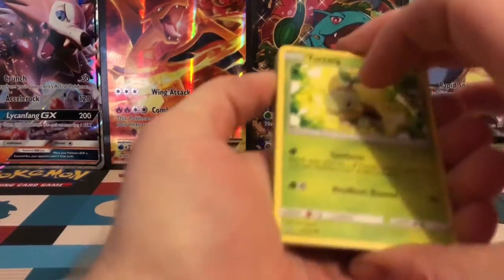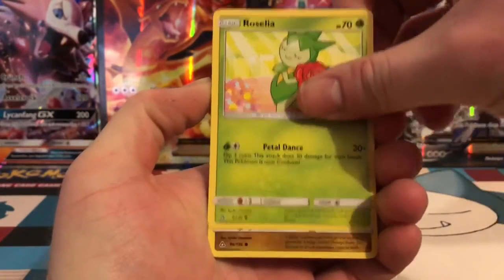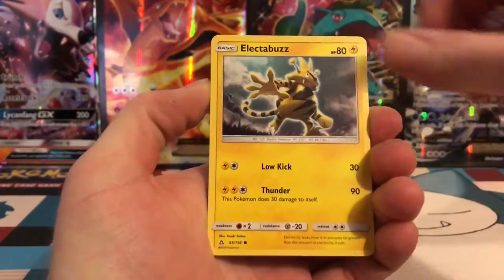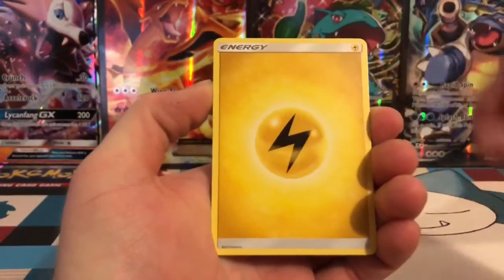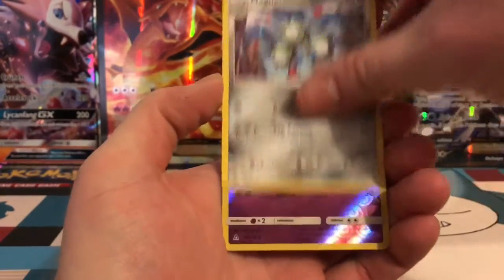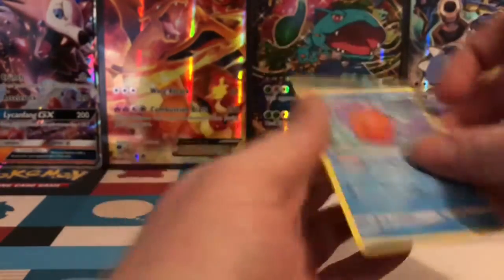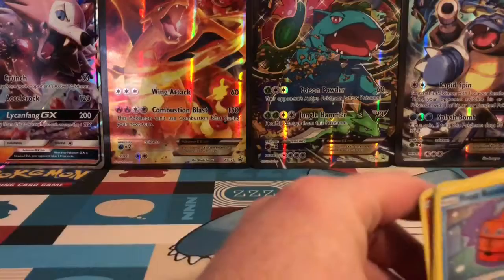Last time in the 2 packs we got 2 Prism Stars. So we start this pack off with a Turtwig, Roselia, Gible, Electabuzz, Chimchar, Energy, Manaphy, Lily Trainer, Magneton, Reverse Holo of a Skoruppi, and the rare is a Frost Rotom. So nothing from that pack.